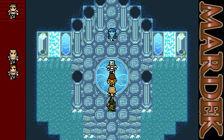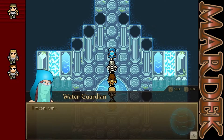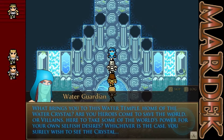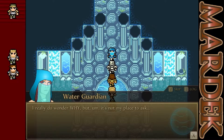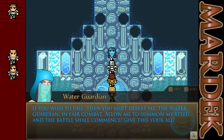Well, this is a fancy room. Hello — who are you? You! Intruders in this Temple! What brings you to this Water Temple, home of the Water Crystal? Are you heroes come to save the world, or villains here to take some of the world's power for your own selfish desires? Whichever is the case, you will surely want to see the crystal. It's not my place to ask. If you wish to pass, then you must defeat me, the Water Guardian, in fair combat. Allow me to summon my steed and let the battle commence. Give us your all.